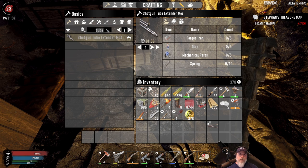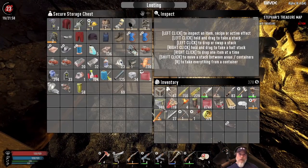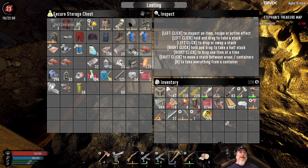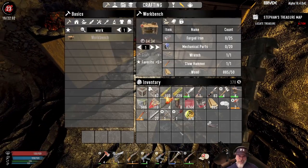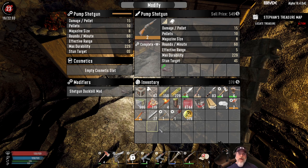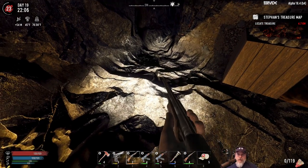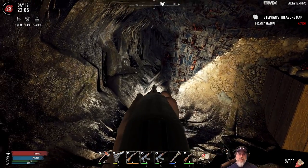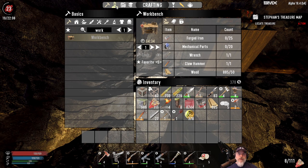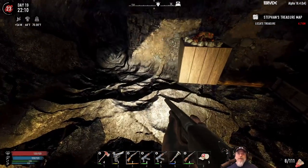Oh, I can make the tube extender mod — but we need to do it at the workbench. So let's try making our own workbench. What do we need? Iron, mechanical wrench, hammer, wood, iron... it isn't enough — we're five short! We're not making a workbench tonight. We'll make the tube extender tomorrow. We only have one mod slot in this anyway, and I do like the duckbill — it really makes my potato aim look not so bad. But now we have eight shots instead of just two, so that's a huge improvement.